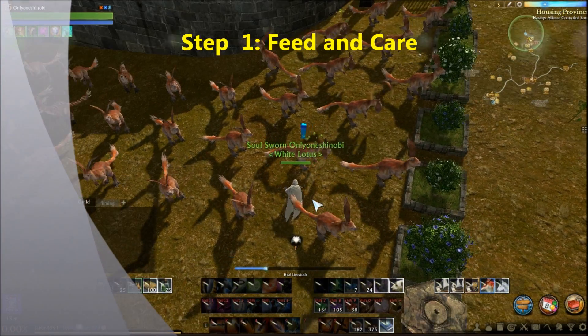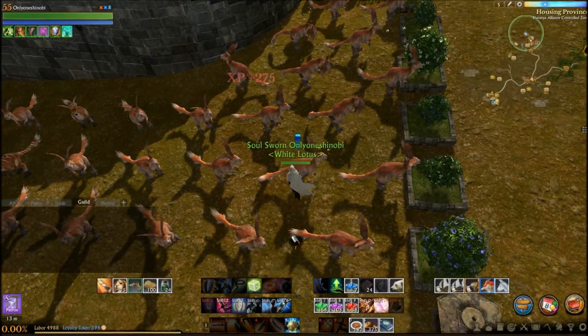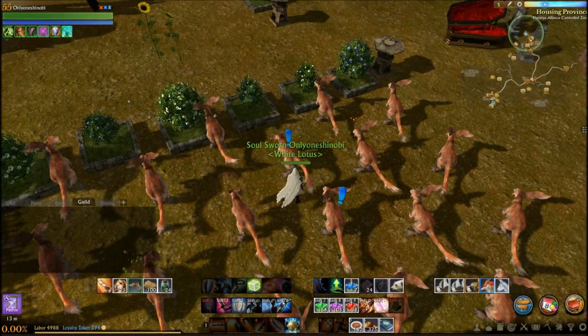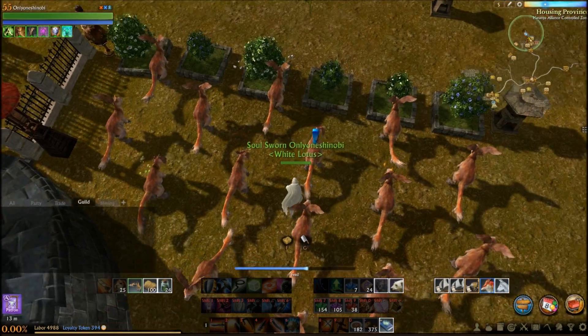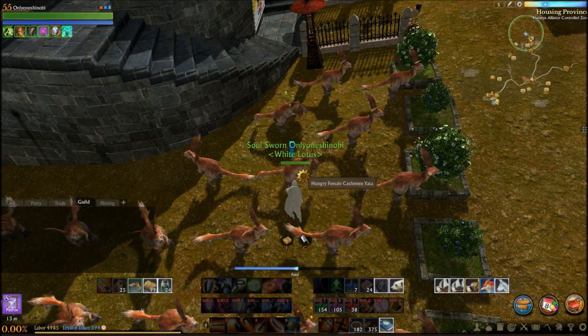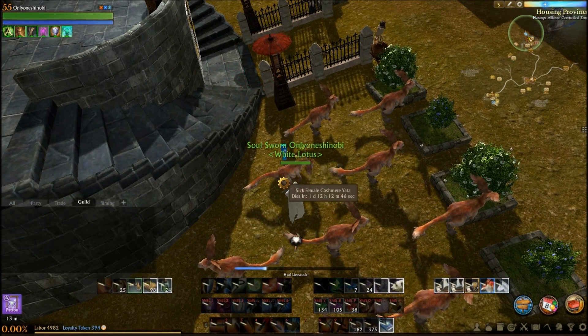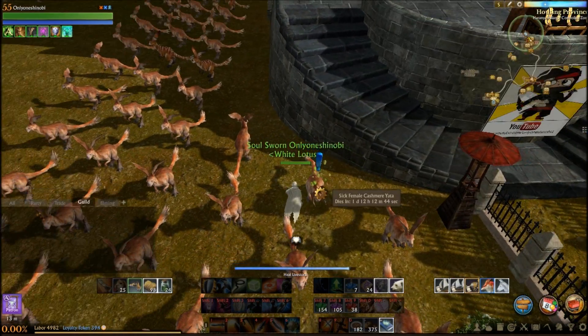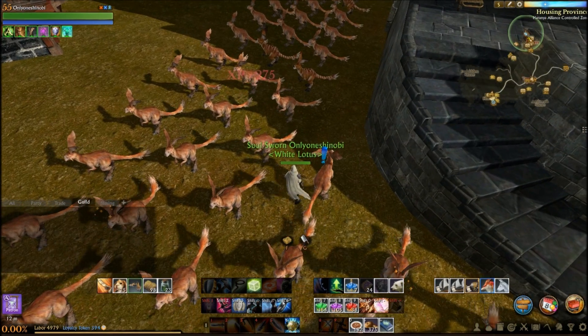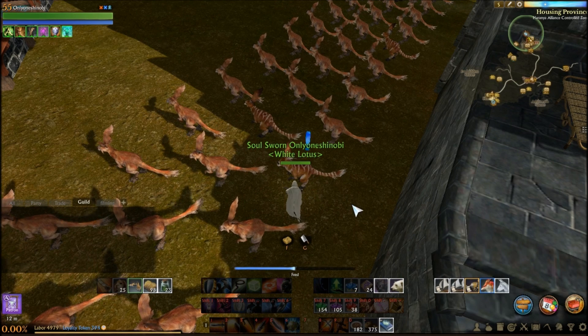Here we are on the Curios server where I've got some more yata raising. When you're raising yata, the majority of your work is just feeding them when they're hungry and taking care of them when they're sick — just like a dead mother. You've got to take care of these babies otherwise they're not going to make babies. Once you place your yata and they grow up into adulthood, you'll see that some become males and some become females.